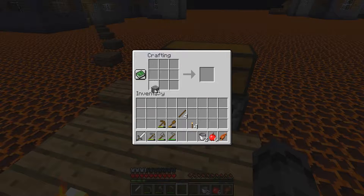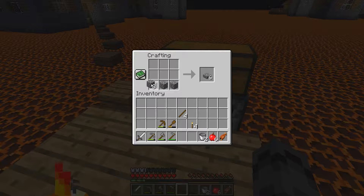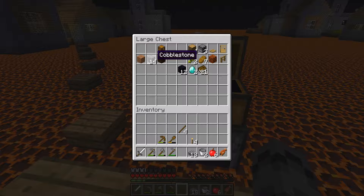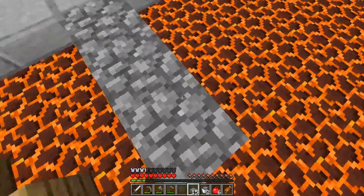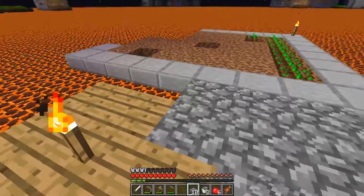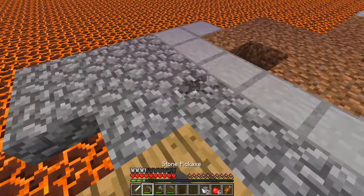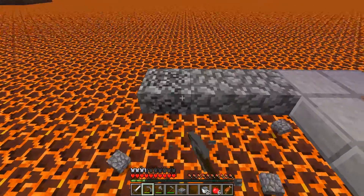We're going to make a whole street here, so we probably want a material to make a street from. I've been playing too much Terraria obviously — in Terraria you right-click to take out one, and in Minecraft it's the same. Okay, there's nothing wrong, I've just forgotten how to play Minecraft. I've been playing a lot of modded Minecraft and Terraria, so that's my excuse.